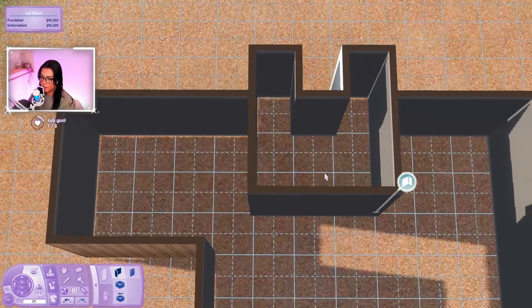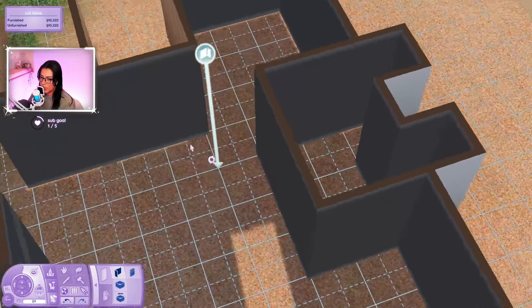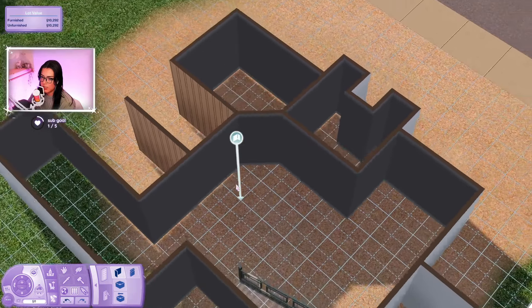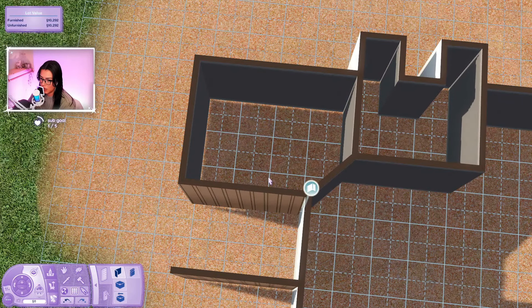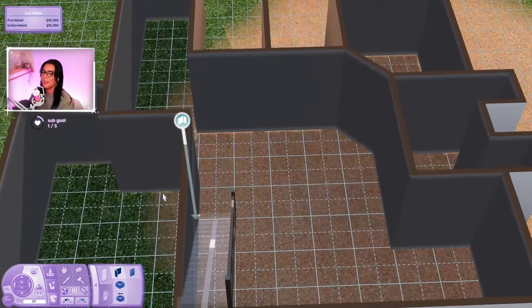What if we do a bathroom in there - just kind of weirdly shaped? We have the toilet, the shower room, and then two sinks, one over here and one over there - that could honestly be kind of cool. Over here we could do a little archway to the kitchen. It'll be a very tiny kitchen but it'll work. It's a weird layout but it looks nice.